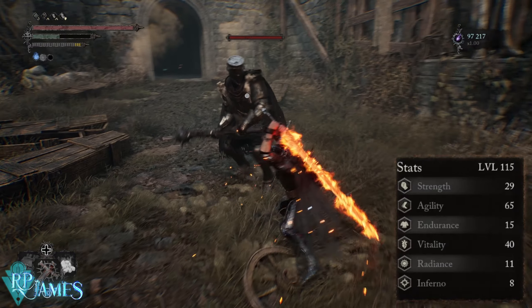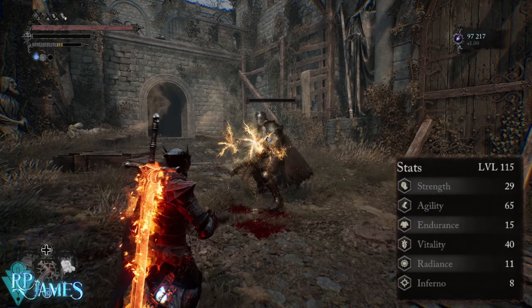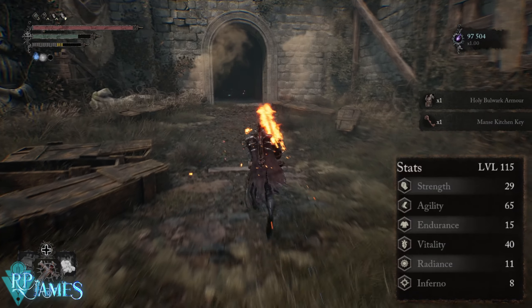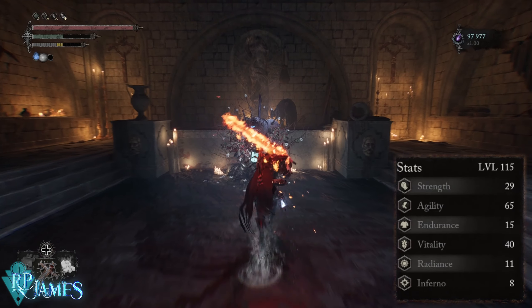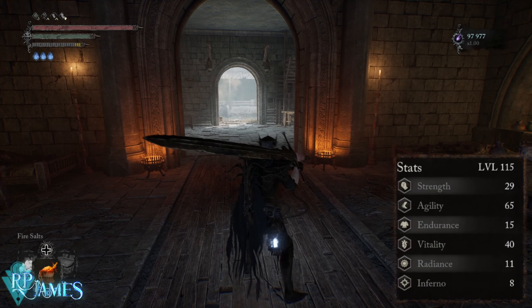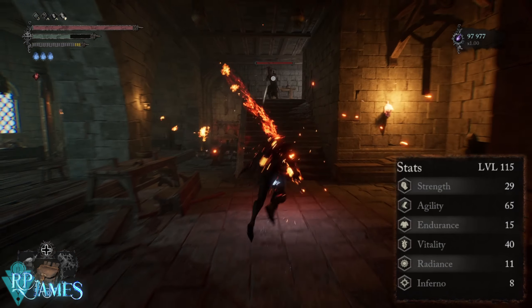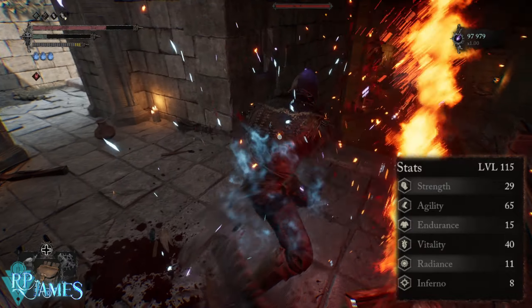The main thing you want is to start with a class that has quality stats — for example, the Dark Crusader, which I think is the ideal class for this. But any class with agility or strength will work, because you won't get this weapon until mid-game. Once you're in mid-game, you need your strength at 29 and your agility at around 25 to 30, because the weapon requires 29 strength and 29 agility. That is your first goal to be able to wield the weapon.